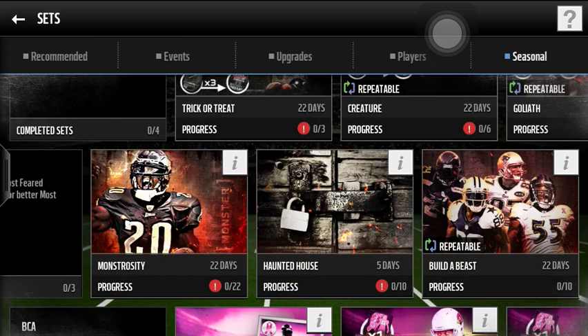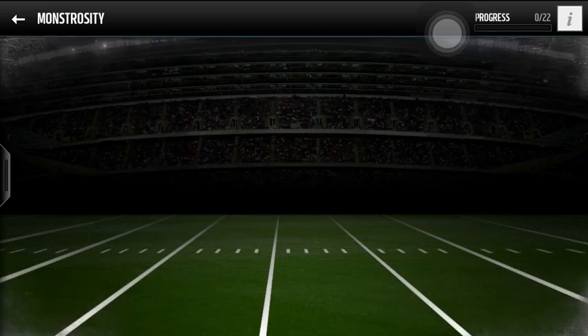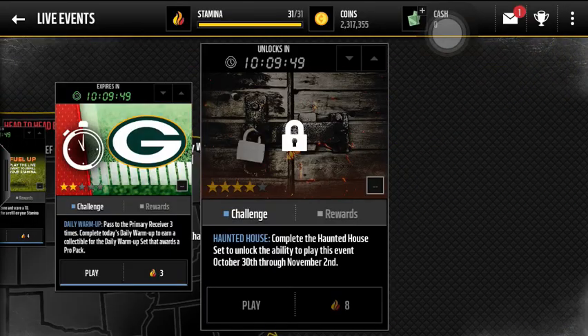I'm going crazy right now because I think I'm going to be able to get this Dawkins tomorrow, even though I haven't been pursuing it at all. I think all the prices are going to go down like crazy, so if you have any players I would sell them now. This live event is going to be amazing — it's 8 stamina, which is a lot.